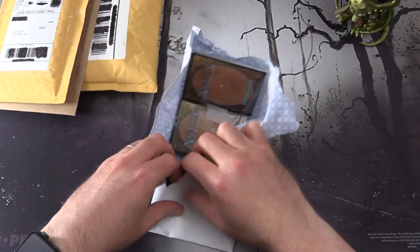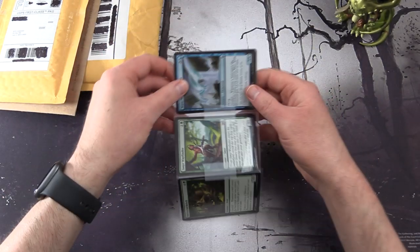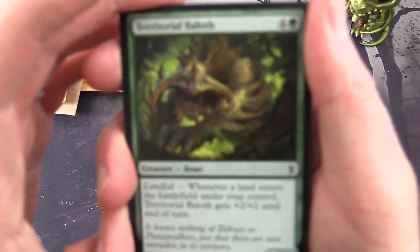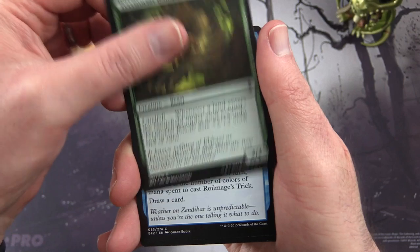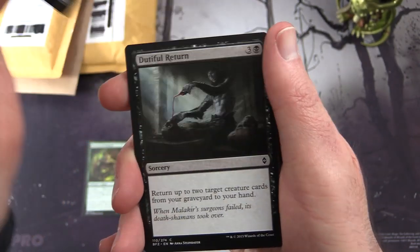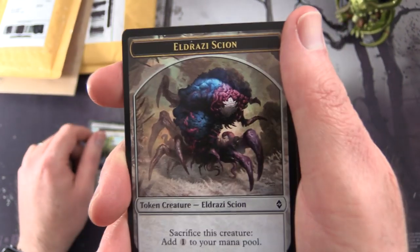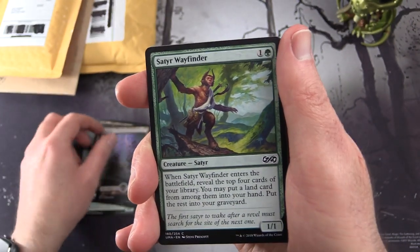Let's see if I can open this up. Very well packed here. Things are stuck together. We'll get the cards out of the packs. What do we have today from Exotic MTG? We have a Territorial Bailoth, Royal Mage's Trick. So this is BFZ: Dutiful Return, Silent Skimmer, Evolving Wilds, and an Eldrazi Scion token. And a Full Art Swamp. Very cool.